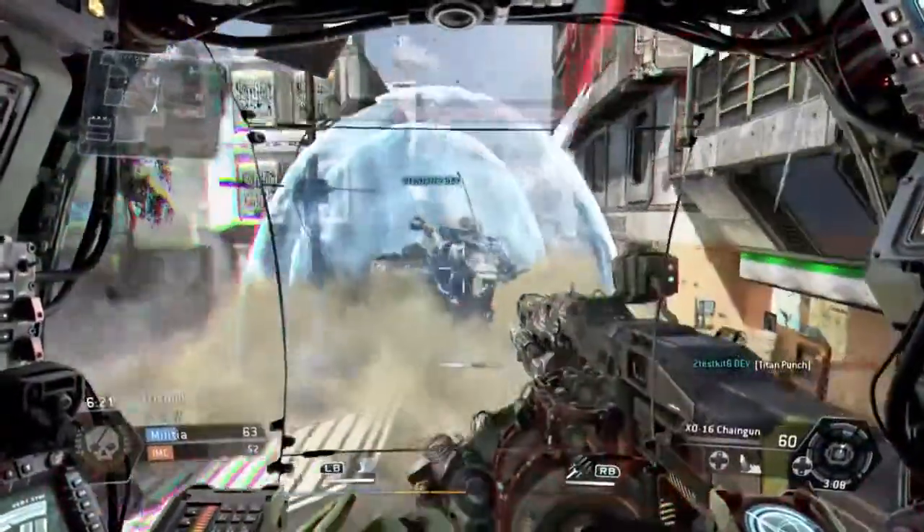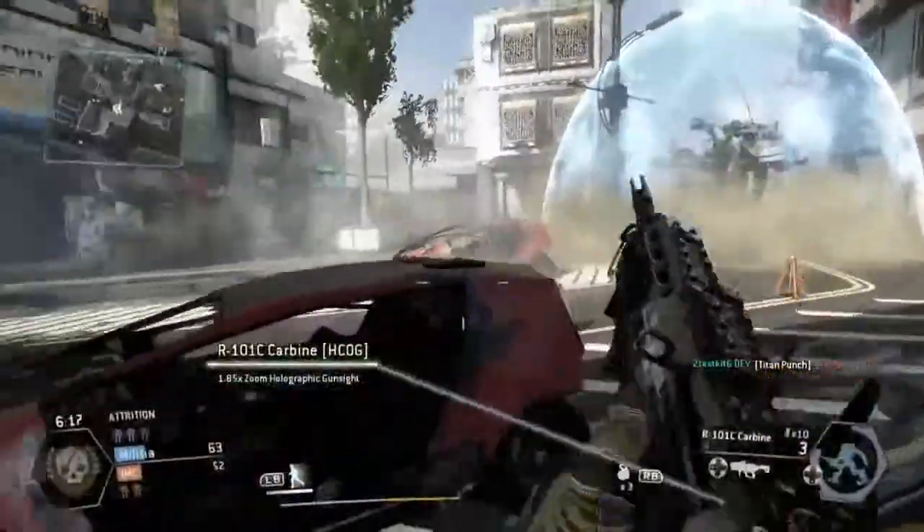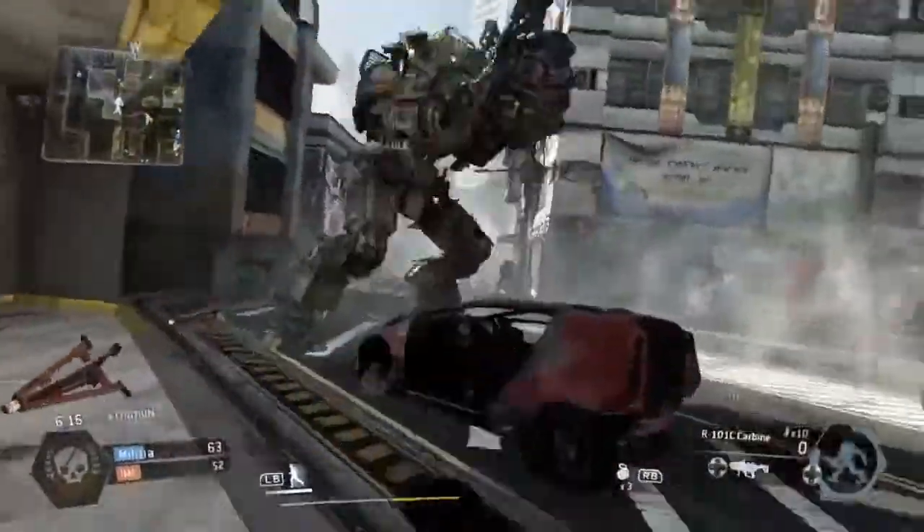You can get out of your Titan and set it to guard an area with down on the D-pad. So if you're capturing a hard point and you need someone to guard the outside, just get out of your Titan, put it in guard mode, go inside to capture the objective, and it'll start taking out enemies for you.